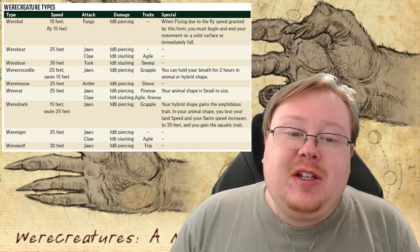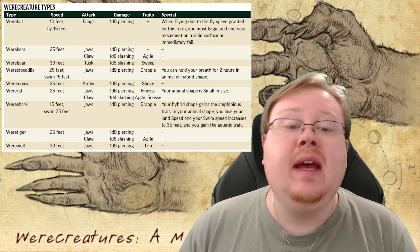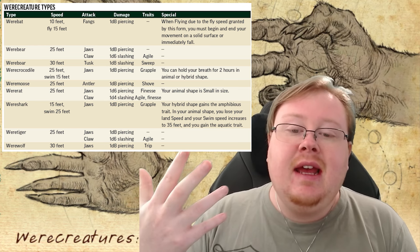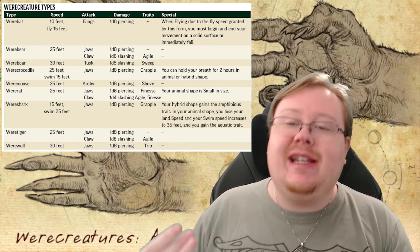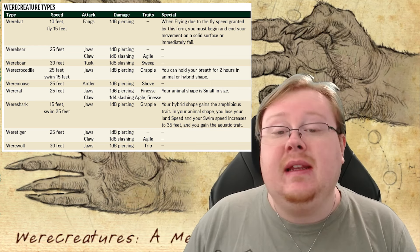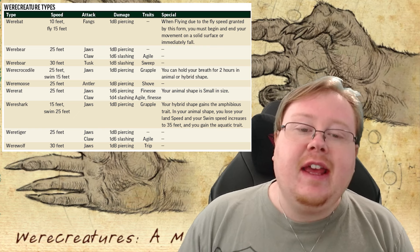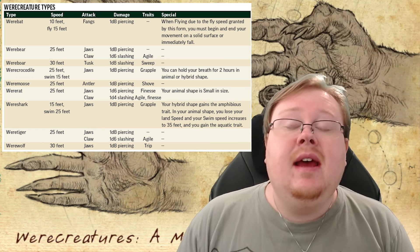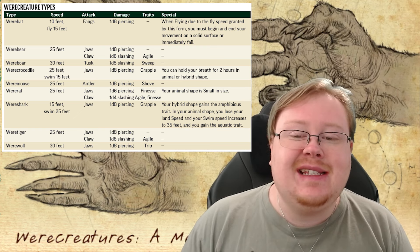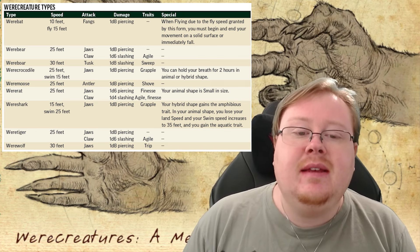Let's look at what werecreatures you get to be. Starting off, we have the werebat, which has a 10-foot land speed and a 15-foot fly speed. This is the worst shape of all of them. That's purely because you'd only get a piercing bite fang attack. And when you fly with your 15-foot fly speed, which is not a small amount but not great, you have to begin and end your turn on a solid surface or you immediately fall.